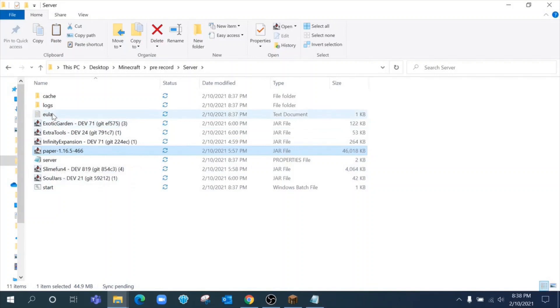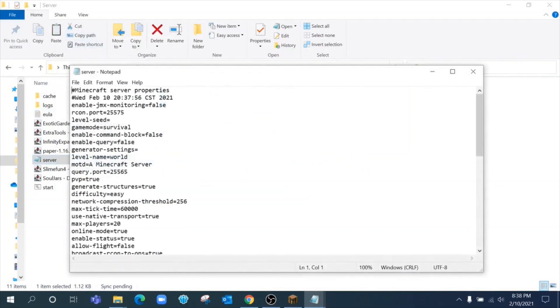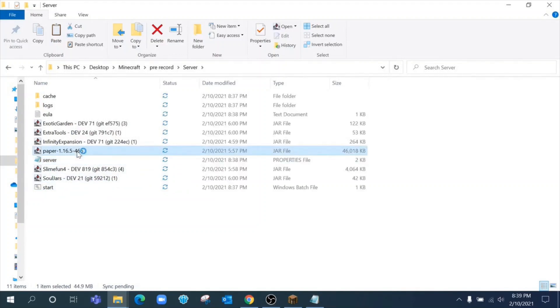Open the EULA and change 'false' to 'true' — you are now entering into a legal agreement with Mojang to follow all their licensing rules. Now we're also going to configure server.properties. One change is optional — the MOTD, message of the day, for example 'This is a test server for Slime Fun.' The mandatory one is entering your IP address. Remember I asked you to write down your IPv4 address? Enter it here. Save the file.